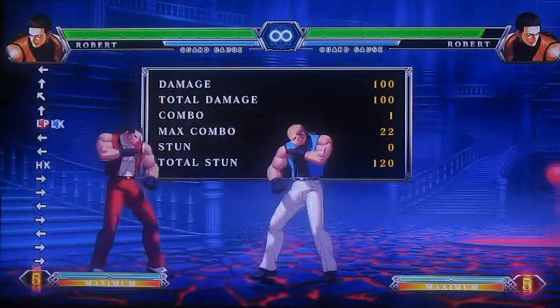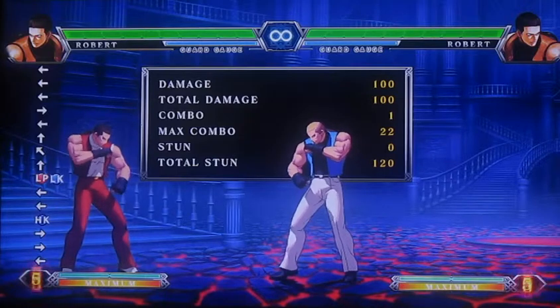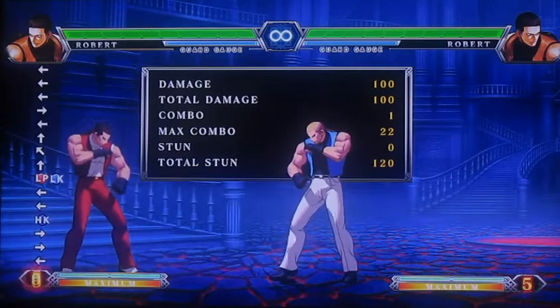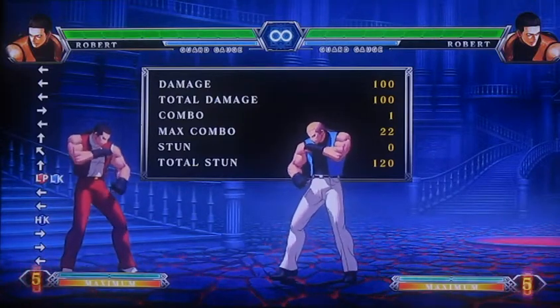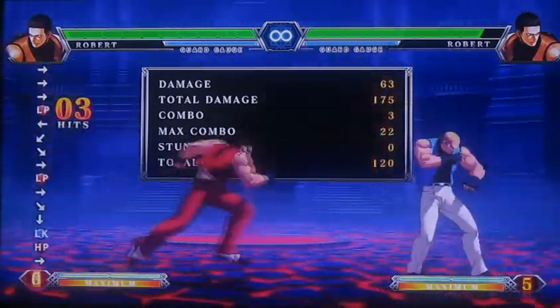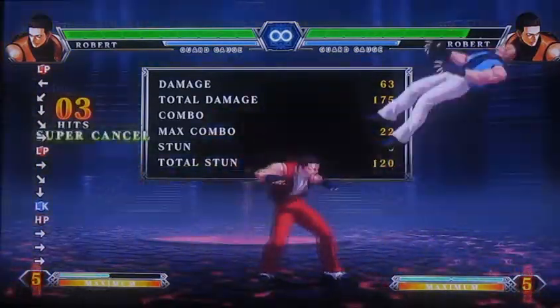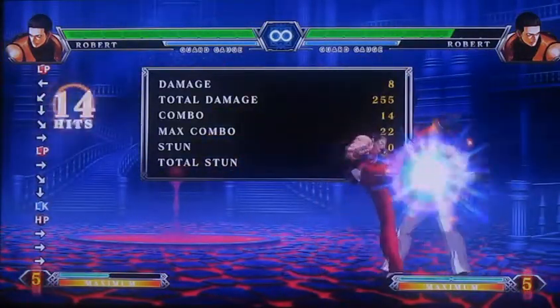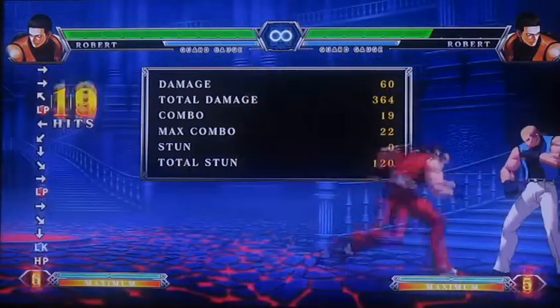If you don't want to learn that combo — for whatever reason you don't want to mess it up, or you're not used to charging a fireball right after doing the fly kicks — you can also combo into his level one super. You can do it from the fireball or from his DPs.